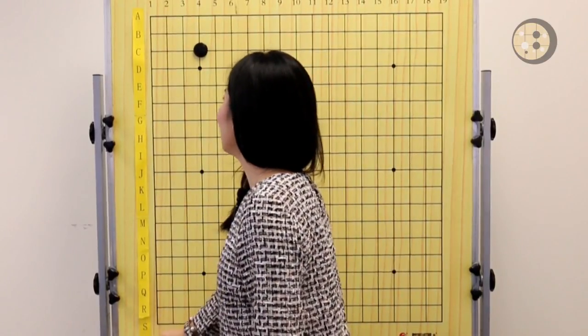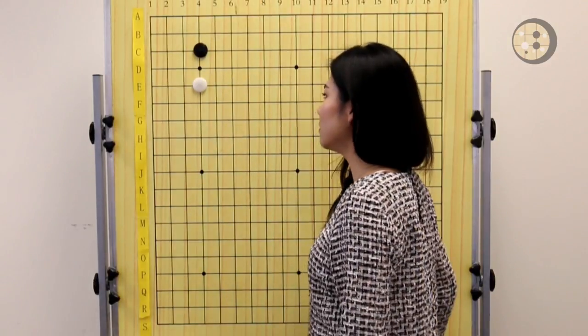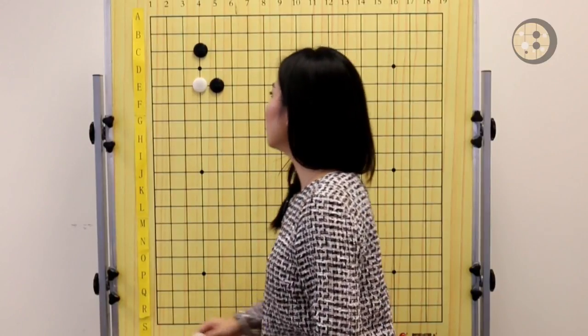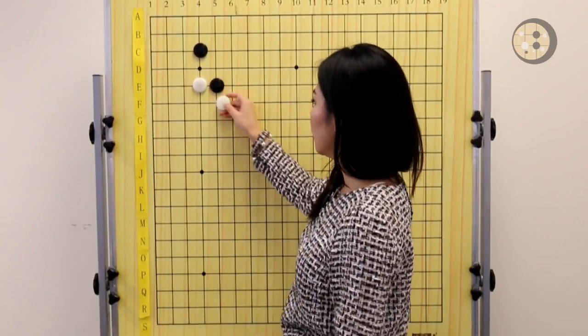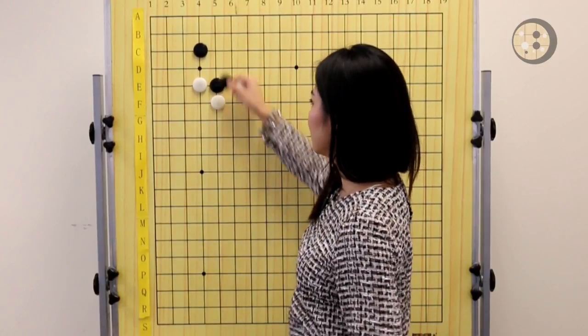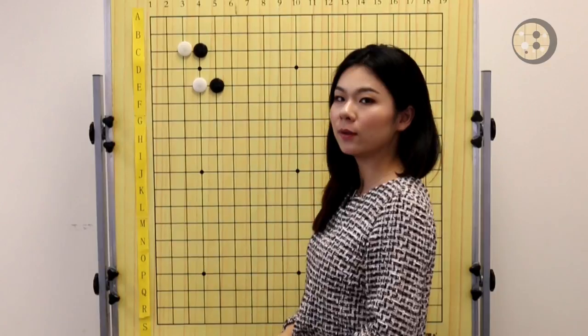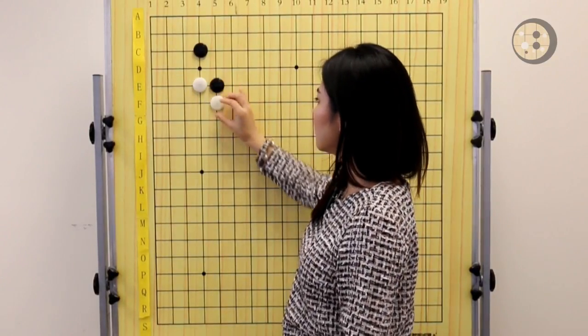Last week, Ryan introduced the 3-4 point with one-space high pincer, and Black responded by playing an attachment move. Now White has two options: one that's very simple and classic — you just hane it — or you can go to the corner by playing the attachment move, which is more complicated. Let's start with the simple one.